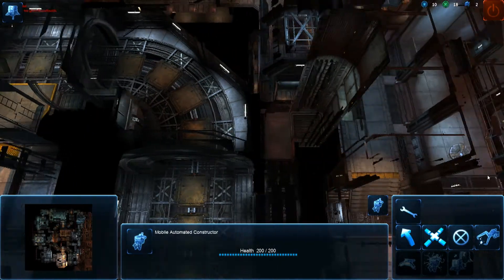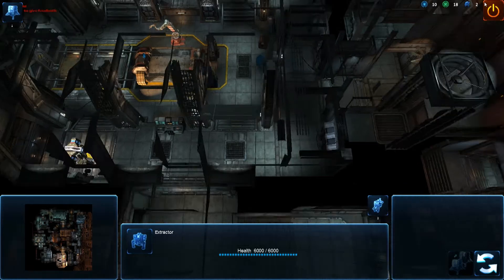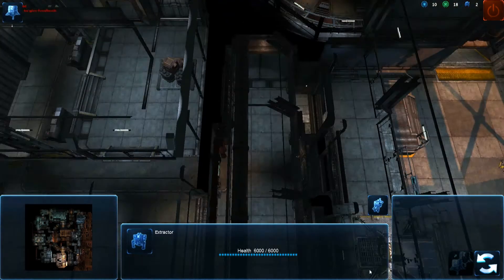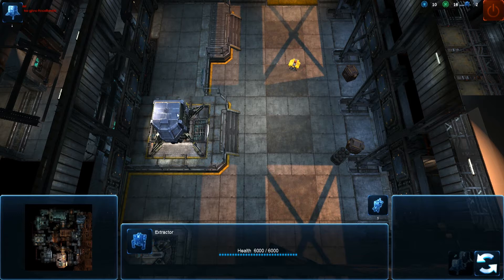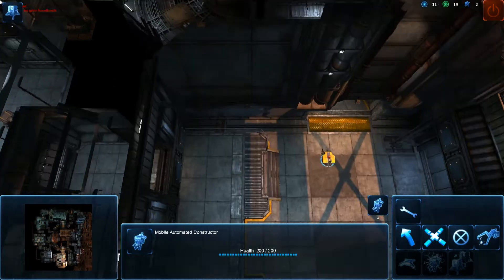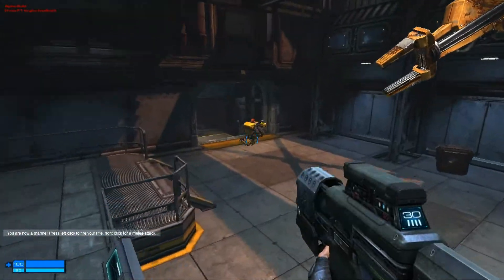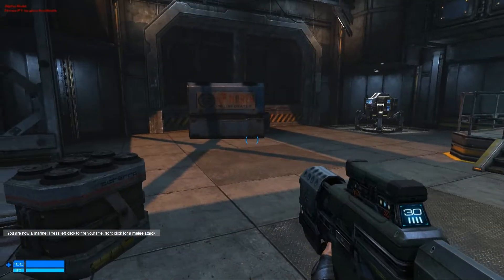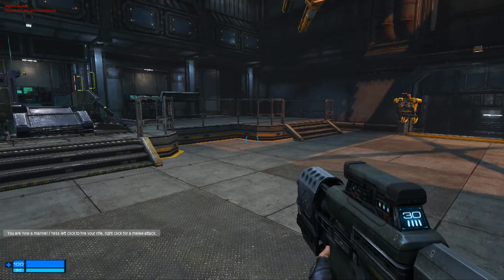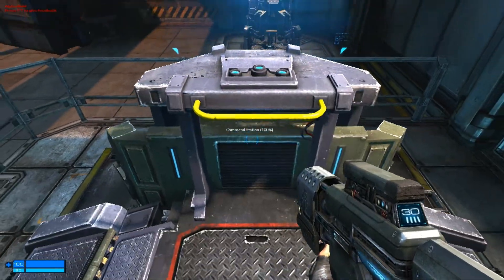To gather carbon and plasma, you obviously can use extractors and harvesters to raise the rate at which your team collects them. At the moment, harvesters and extractors give the team both plasma and carbon. What's a little more uncertain is where else you can gather plasma from. For example, if you were to kill an enemy player, it's very likely you will get extra plasma for doing that. So the more kills you get, the more guns and upgrades you're going to be able to buy for yourself.